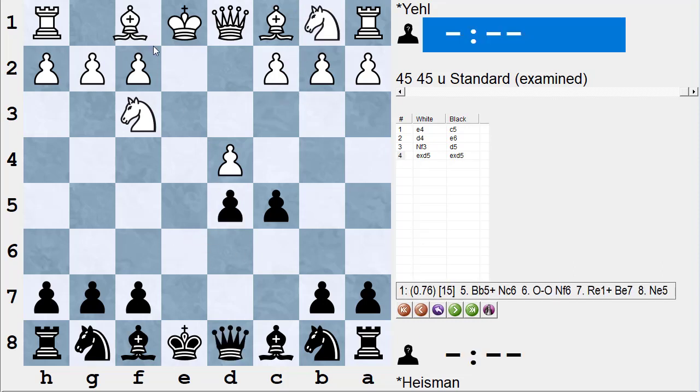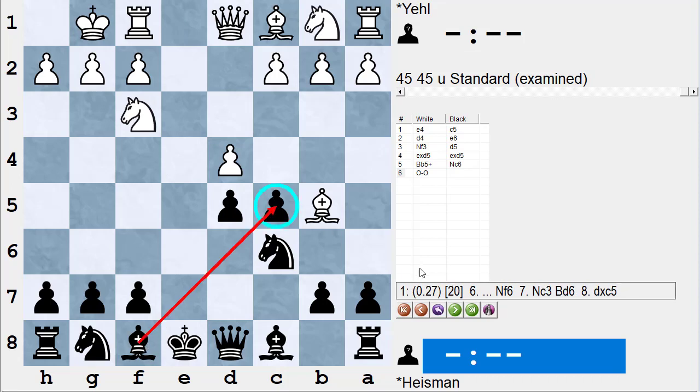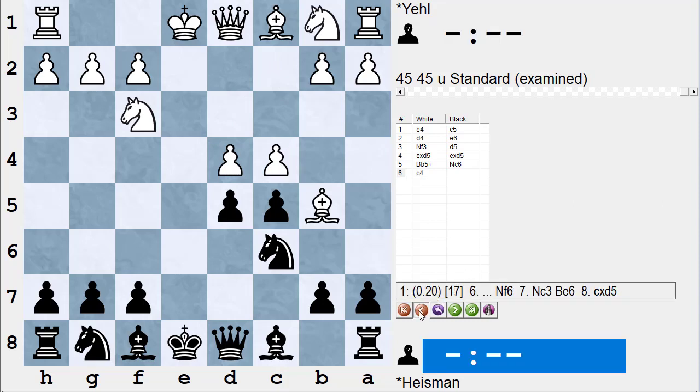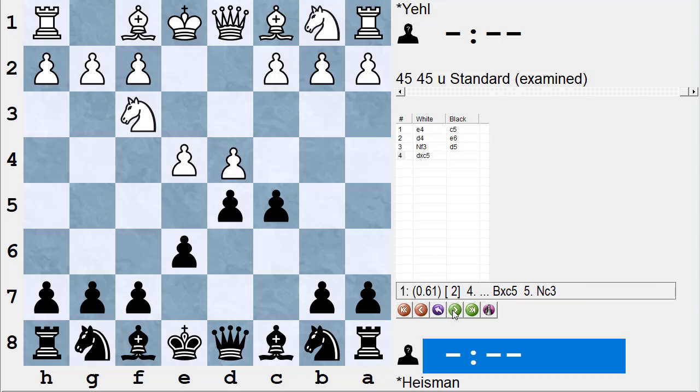Stockfish jumps up and says if white plays this correctly, white has a big advantage. He can check and castle and threaten rook e1 check very quickly. He can play pawn takes, and if I take with the pawn and he checks and I play knight c6 and he castles, it'll be hard for my bishop to guard the pawn before he plays rook e1 check. The computer says even more accurate is either c4 or the beginner-looking knight e5, just putting pressure on c6.